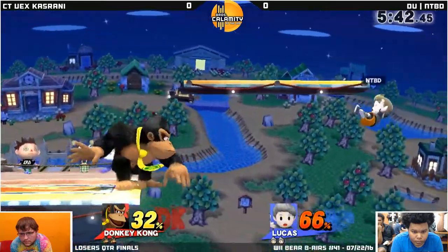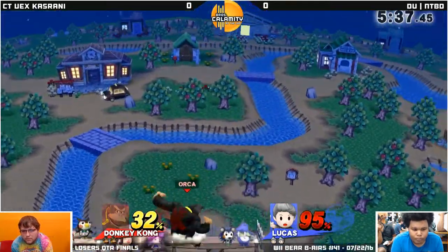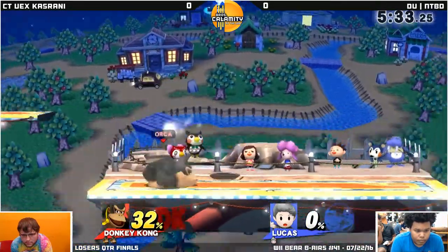Game 1, Vex versus NTBB. Forcing off the side — I'm gonna get back though. Here comes a little bit of a ding-dong, and it does take out. Who's at the door? It's Vex for that first stock. Free of charge.